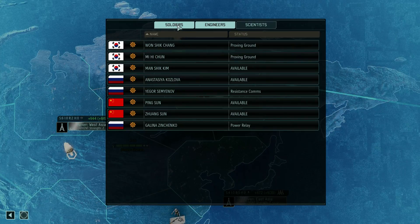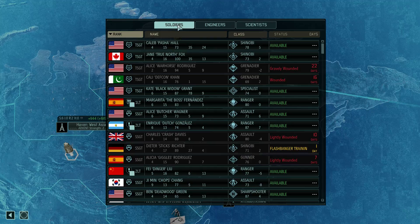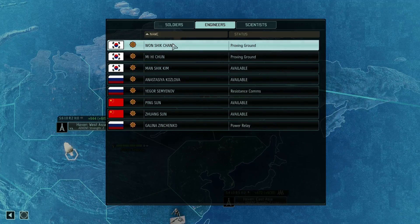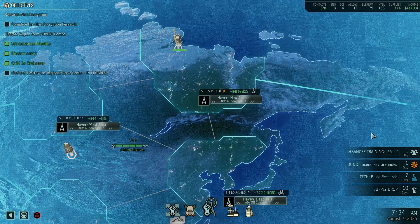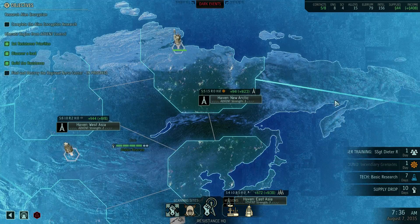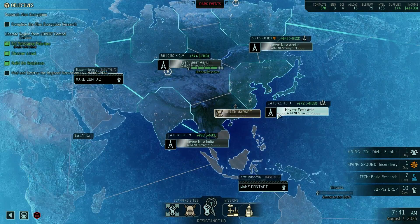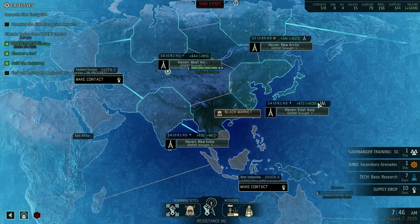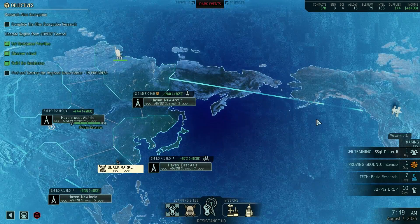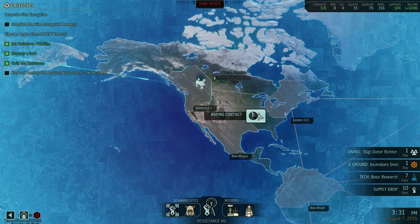If we get an Intel raid, it would be really nice to have an engineer there. Let's give them an engineer — let's try and really hammer the supplies if we can. And let's finish making contact and then work on that radio tower. Advent strength three; we're going to be liberating a low Advent strength region, but that's fine. All I need is a region liberated — that's much more important right now, that we just get a region.